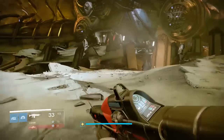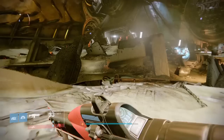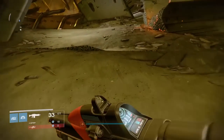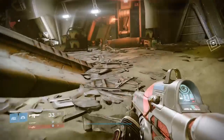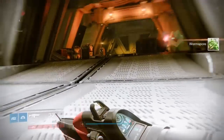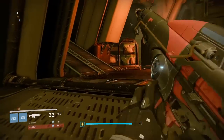So what we're going to do is load up the patrol on the Dreadnought and then run over to this ship that's crash landed. What you want to do is go inside this area, get some Worm Spore on the way - obviously that is optional. Then go inside this ship, kill that dude, and go up to the left here.